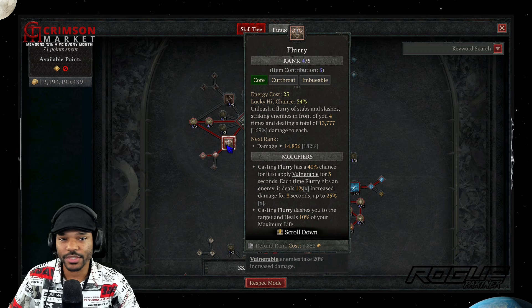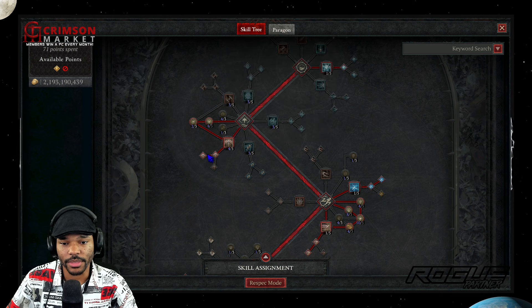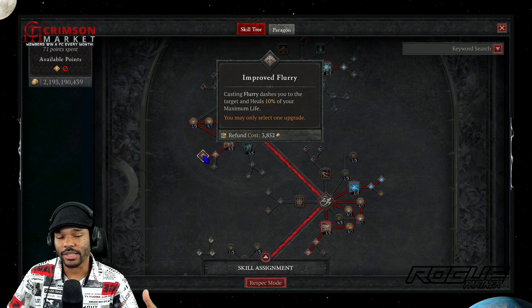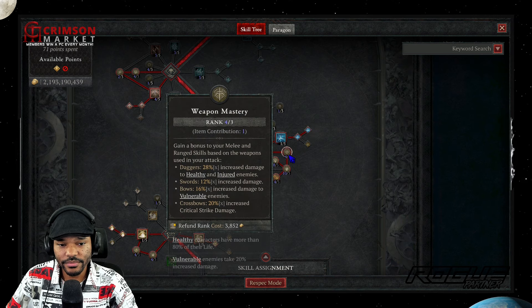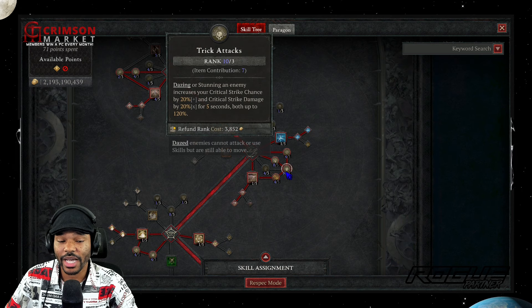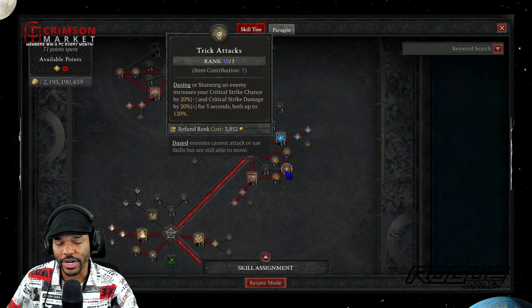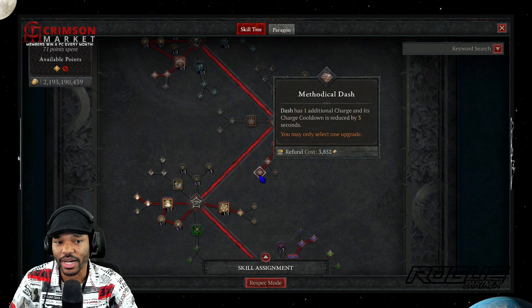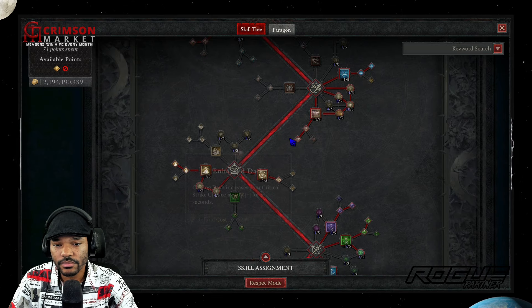We take Enhanced Flurry to apply vulnerable easily to mobs, and Improved Flurry for extreme mobility and life leech. Coming down, we pick up Caltrops — take Methodical Caltrops to get enemies frozen quicker. Then we take the usual passives: Weapon Mastery, Trick Attacks, Unstable Elixirs, and Balestra. Trick Attacks is by far the most important here because this is a precision build, and Trick Attacks scales ridiculously with precision builds — just like Rapid Fire if you've seen my other guide. We also take Dash with Methodical Dash, though you don't strictly need it since cooldowns reset so often anyway.